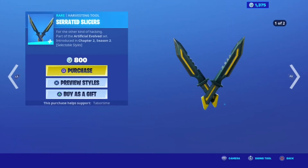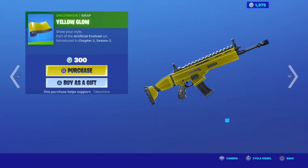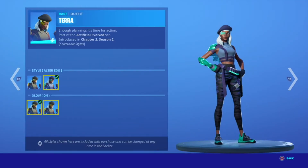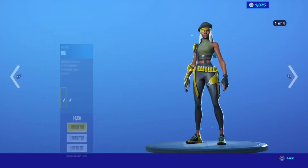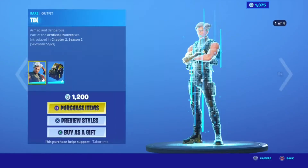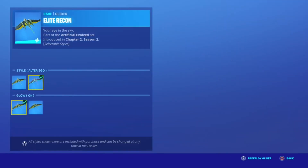Alter ego skins include Serrated Slices with the Twister default style, alter ego Yellow Glow Terror with alter ego and glue on and glue off styles - same with Tech. Elite Recon Leather also has default, alter ego, and glue on and glue off styles, though it doesn't really change much.